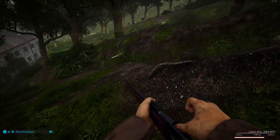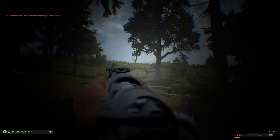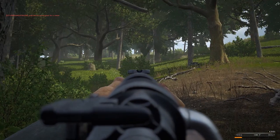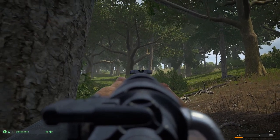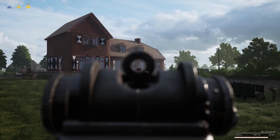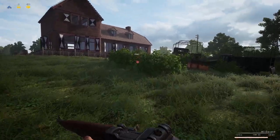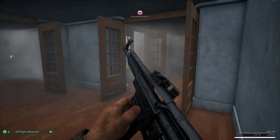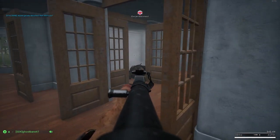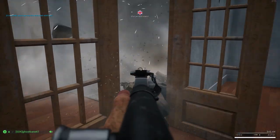The French MAS-36 bolt-action rifle has significantly bulky iron sights, affecting the weapon's target acquisition. At range, the German Kar 98K is significantly more effective than the American M1 Garand, but the semi-automatic Garand excels at closer ranges. Most submachine guns can devastate in close-quarters combat but struggle to hit targets at range. Remember to keep these limitations in mind when playing Post Scriptum.